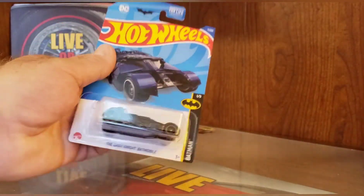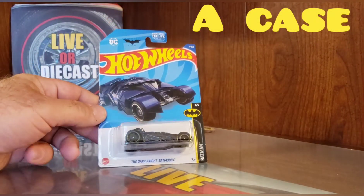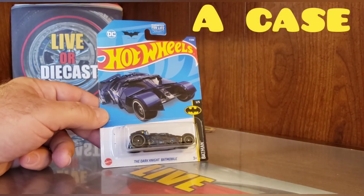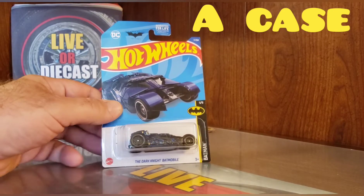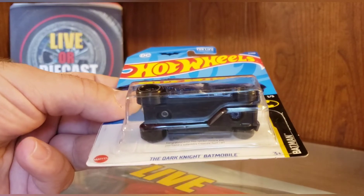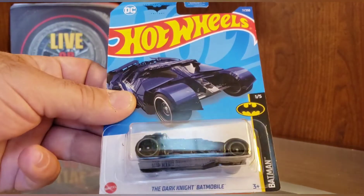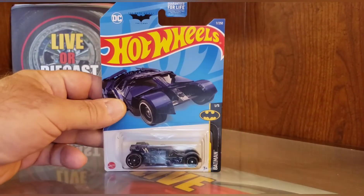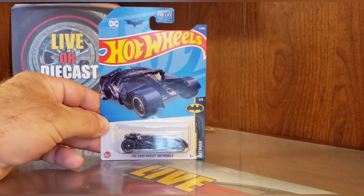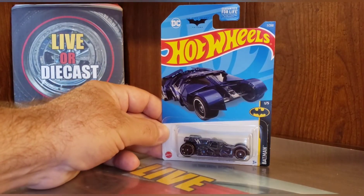First up, we've got a cool Dark Knight Batmobile. This is from 2022 A case. It's done in a nice dark blue color. You can see the treasure hunt writing and symbol on the card behind the car. That was the first one released for 2022.